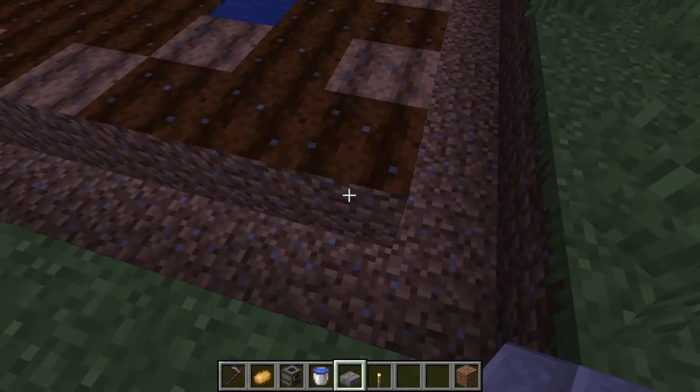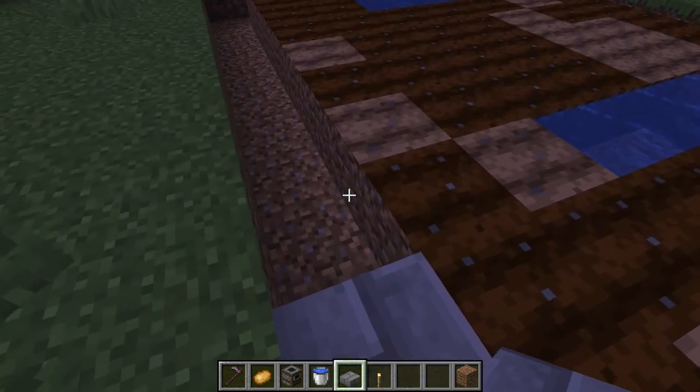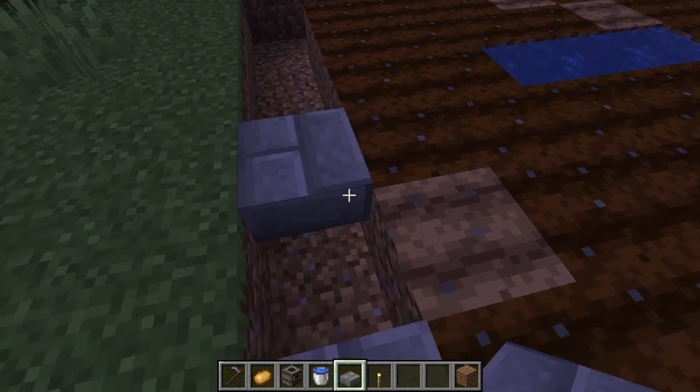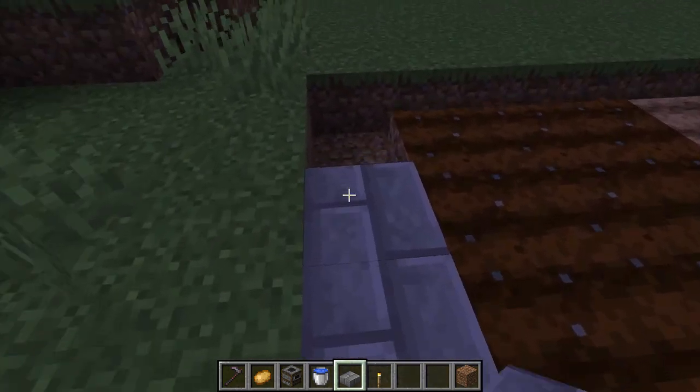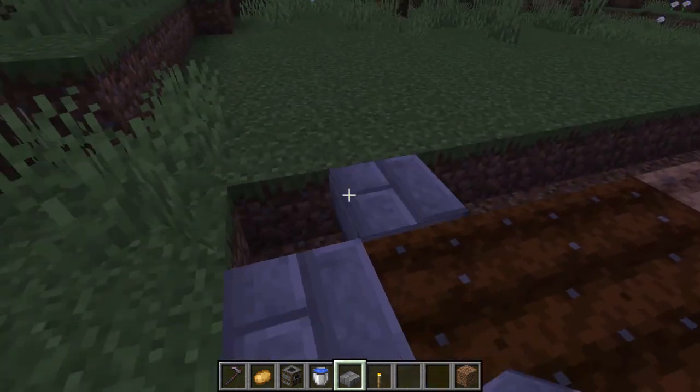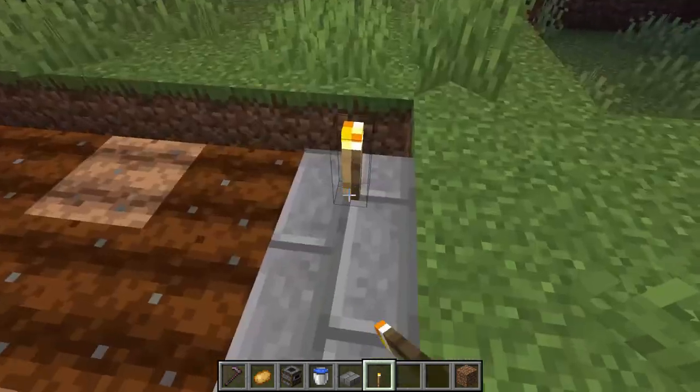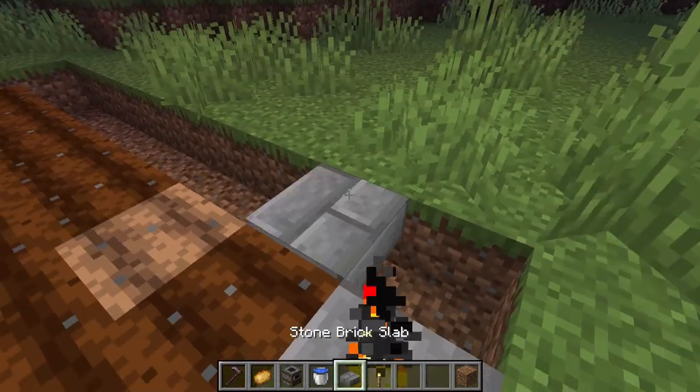The next thing you need to do is create a bit of a border. This isn't something that's 100% necessary — I just think it makes it look a bit nicer, tidies the whole thing up. And also it's nice to have somewhere to put the light source, which you definitely need if you're going to be growing crops. You can't grow them in the dark unfortunately.